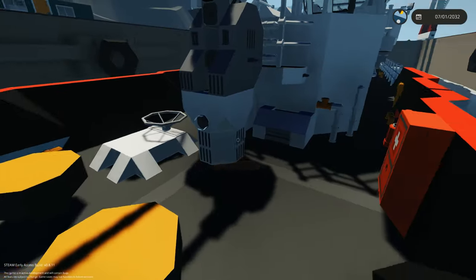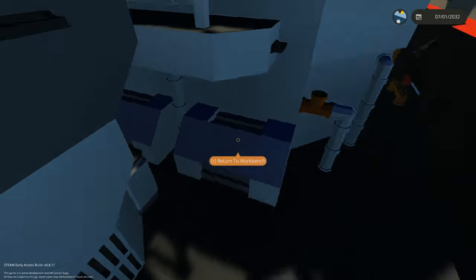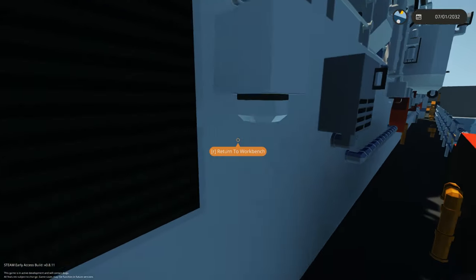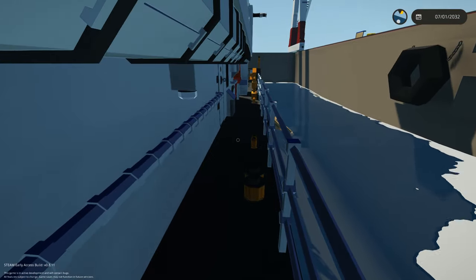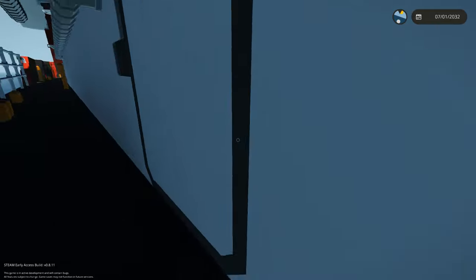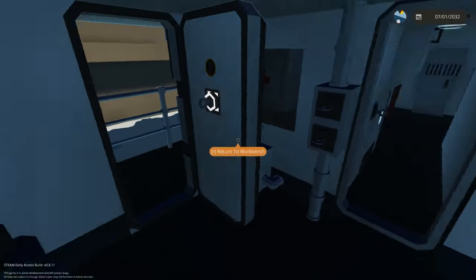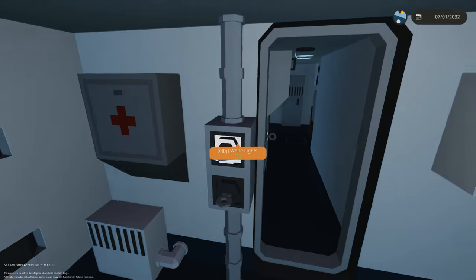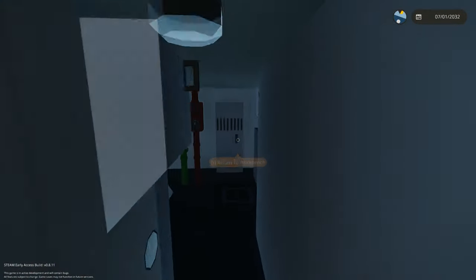We've got some nice detail on the bow of the ship, a little cannon for aesthetic — it's obviously not functional — and a little first aid area. I'm trying to make these tours pretty quick because I want to show you guys five ships of different sizes today. We've got a door here and everything seems to be operated by keys.